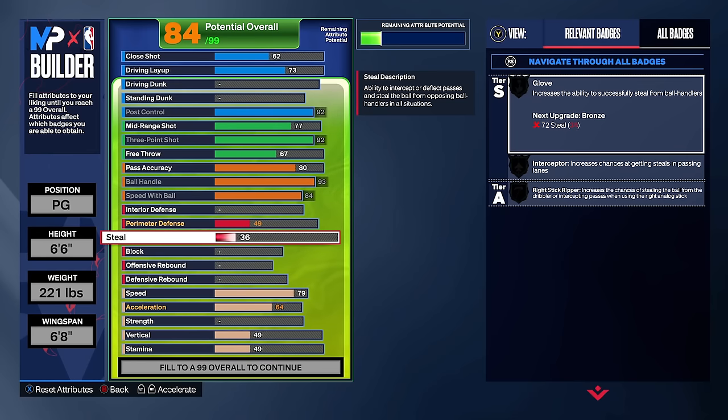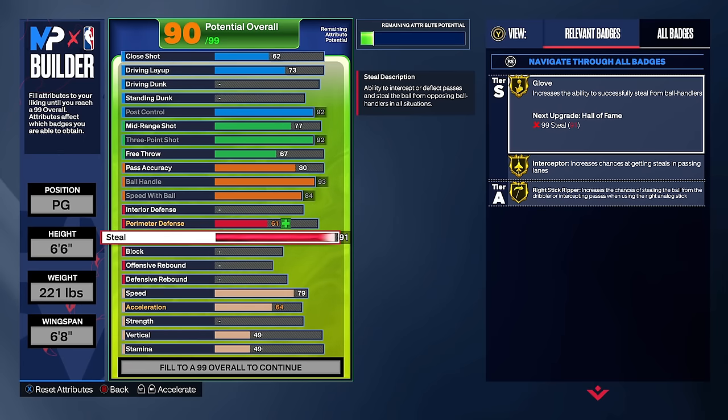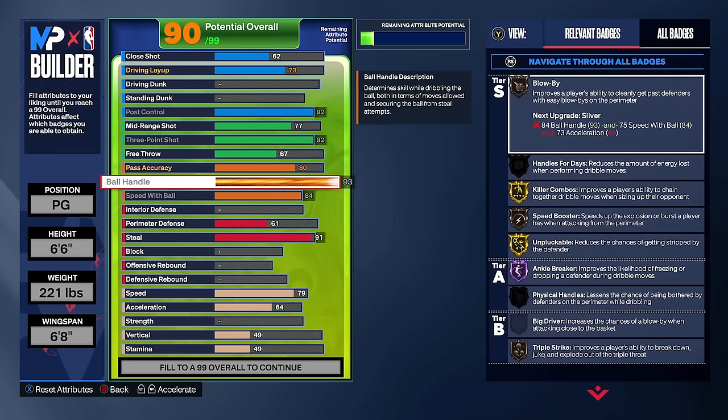Another thing I'm going to do is put my steal to a 91, because a lot of these guards competing in Boot Camp are just going to go all offense. What I want to do to get extra points and get on that top five leaderboard as a guard is to also play defense. If I'm only getting stats on offense, I'm going to be on the same level as all those guards. But if I'm getting stats on defense, I'm going to have a huge advantage — and I'm still going to be putting up good offensive stats.